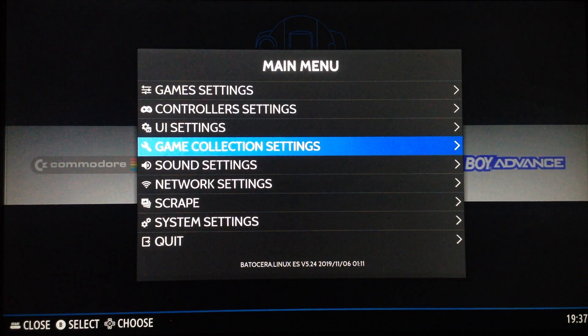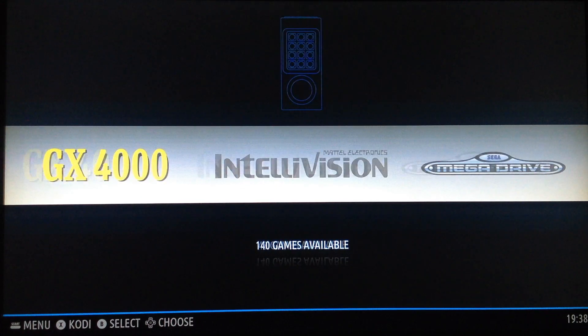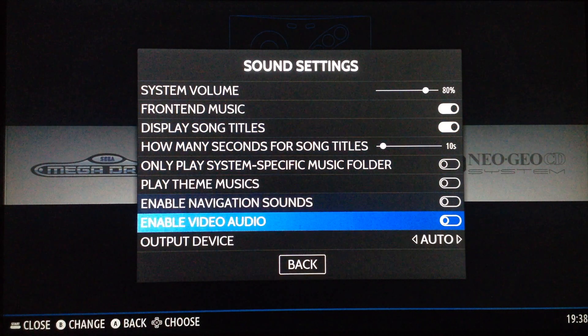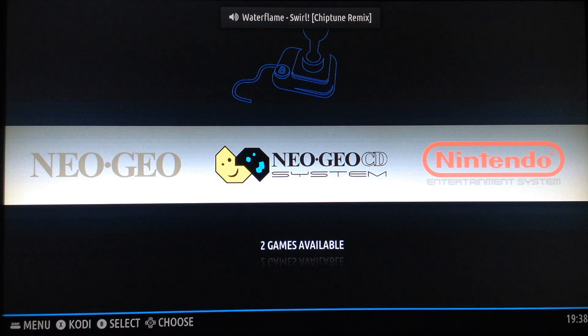Batocera and Rekordbox have this by default. You can also assign music to a specific theme or to a specific system — I've already shown this feature. So you have a sort of dynamic background music player which is very very useful and very effective. For example, it should pop up on the upper side of the screen showing the track name.